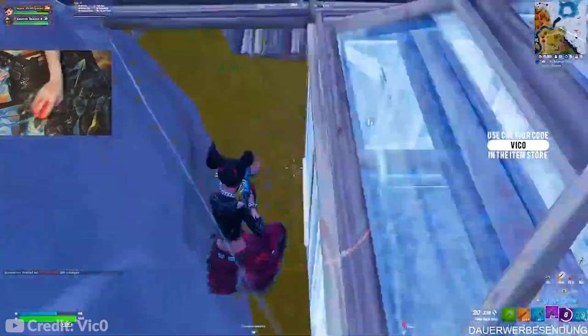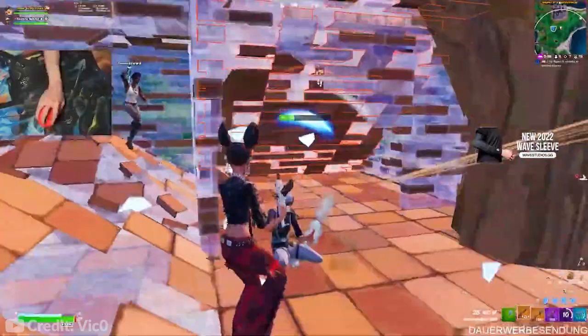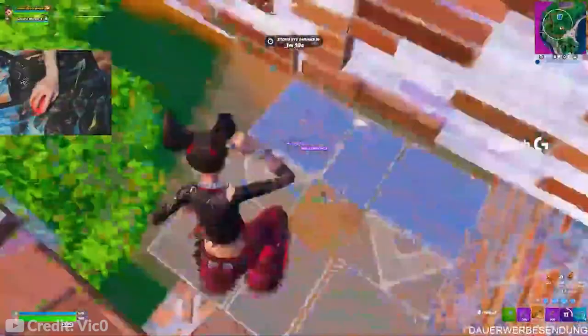If you're W keying in duos, I would recommend one player having the shockwave hammer and one player having the Excalibur. The Excalibur player can also use the Bloodhound augment — when you hit enemies with your marksman rifle, they're marked for a brief duration, and this also counts with the Excalibur since it is a marksman rifle. One player opens the fight with the Excalibur to tag and mark opponents, then the player with the shockwave hammer flies onto them, breaks their builds, and both players finish quickly. It's a nice little strategy for W keying in duos.